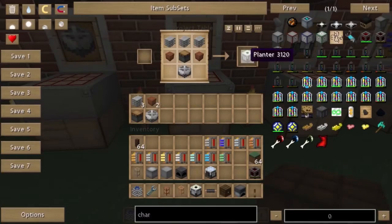And then for the planter: machine block, a piston, clay — a flower pot, sorry, that's made out of three bits of clay — and then plastic sheets. Pretty easy.